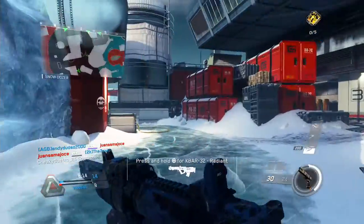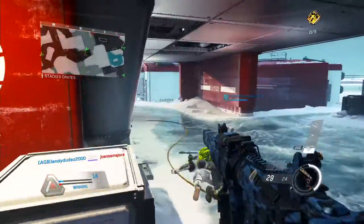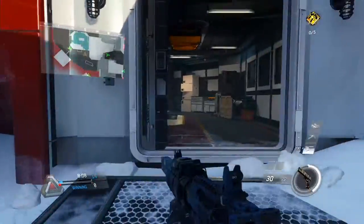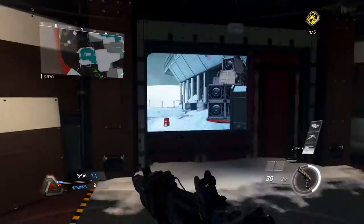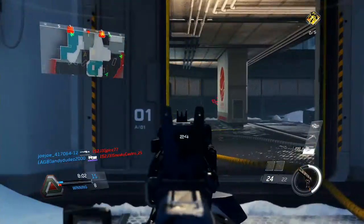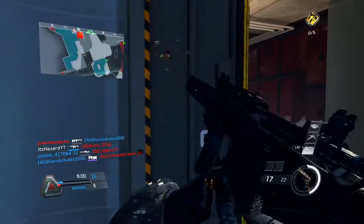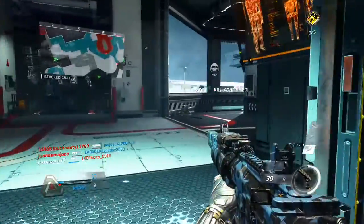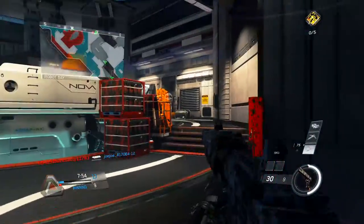Another tip for winning gunfights is hip firing. Use hip firing while you're boosting, thrusting, or jumping — don't do it all the time, but it's very handy in close quarters. Don't try this from long range because you need to ADS at long range to actually kill the enemy, but if you're up close try hip firing because you'll have a larger bullet spread.